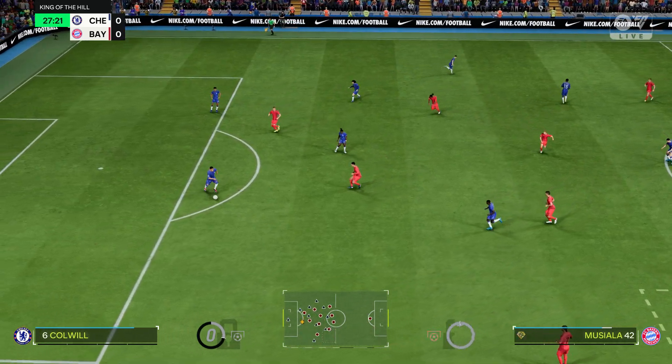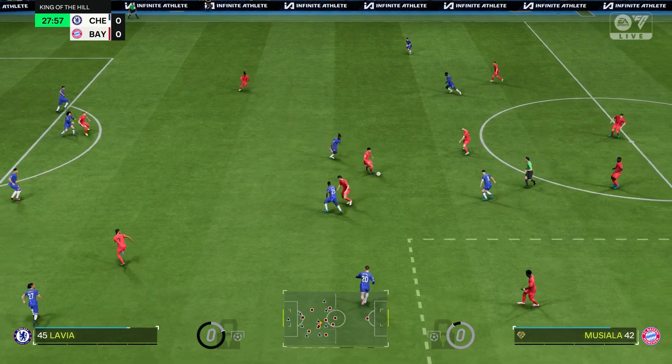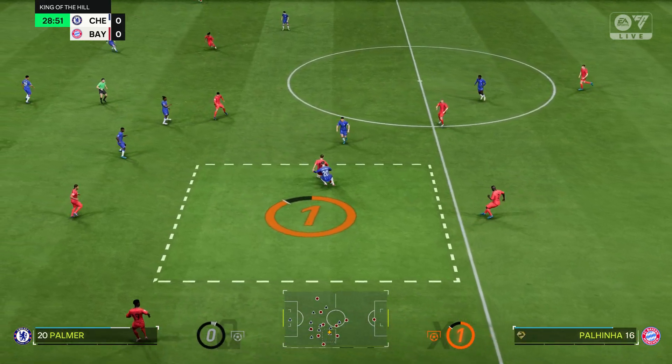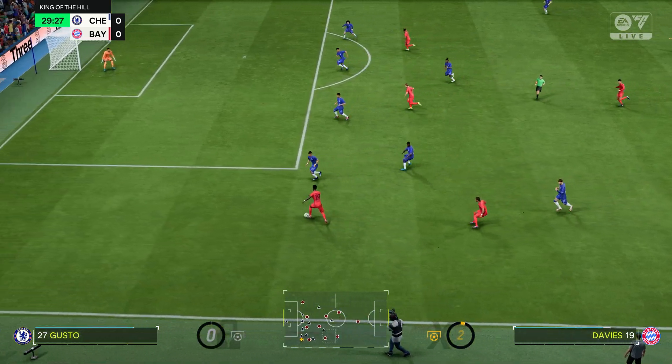Lavia, then Caicedo — a good place to win it back. Let's see what it leads to, keeping possession of the ball with authority. Serge Gnabry picks it up and the ball goes to Alphonso Davies.